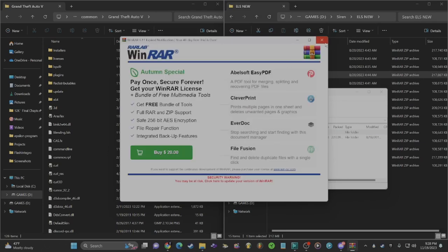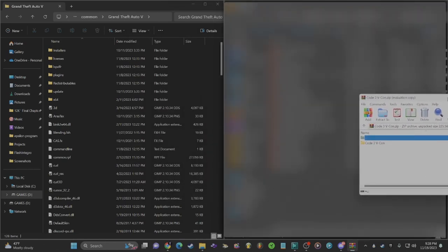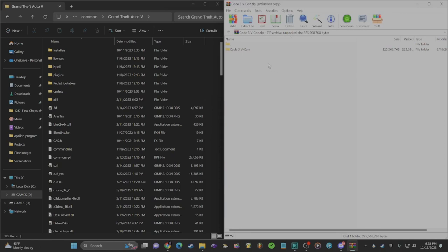WinRAR may tell you that you need to buy it or don't own the license — don't worry about that, it doesn't really affect anything. You're going to drag the file over and you'll see a folder. Click on that folder and you'll have two more folders. You can choose which siren version you want: there's the 3672 siren and the 3692 siren. I'm going with this one to see what it sounds like — it's labeled 'resident.'